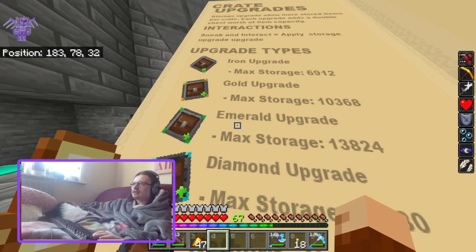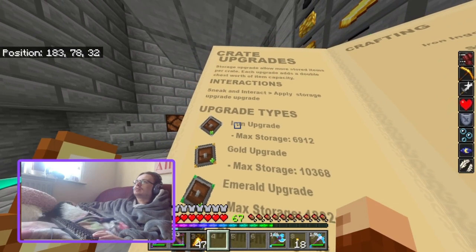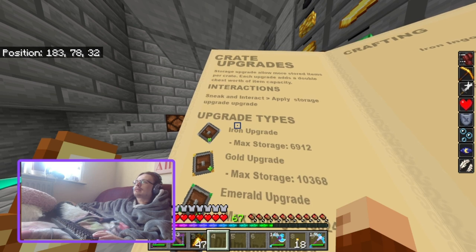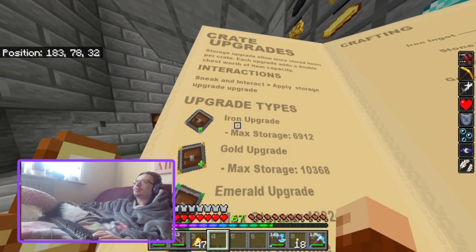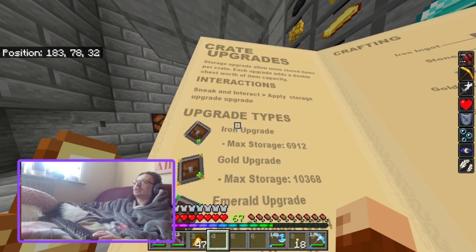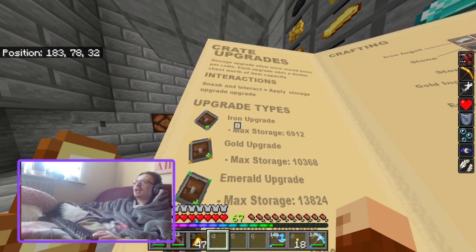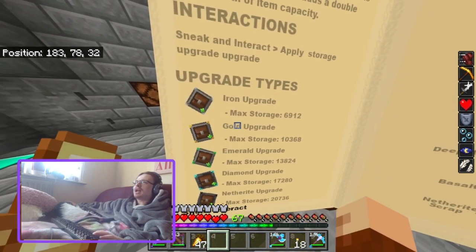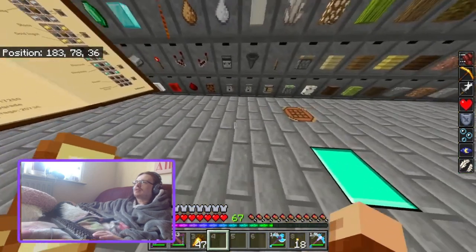There are also upgrades. Storage upgrades allow more stored items per chest. Each upgrade adds a double chest worth of item capacity. There's iron, which increases storage to 6,912.